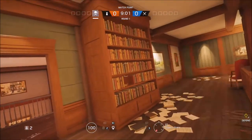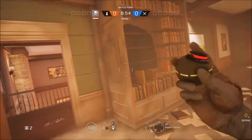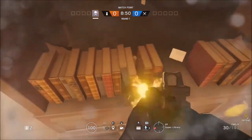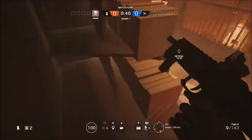You will need an operator that has two impact grenades. You just want to throw them into this bookshelf here, and then you might need to throw another one in to destroy the full wood. You'll also need to shoot the books, and then you will be able to find that hollow option there.